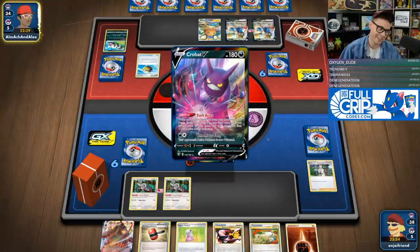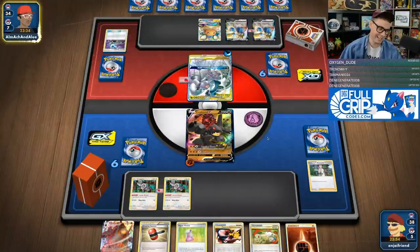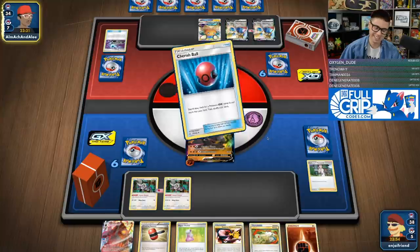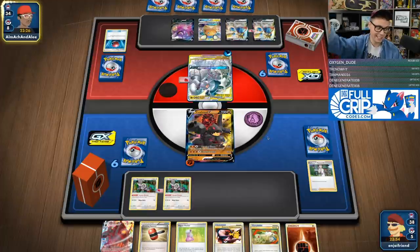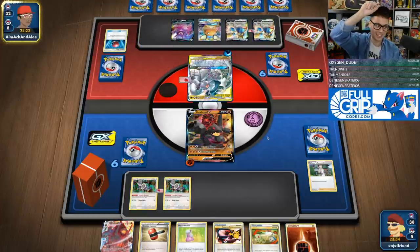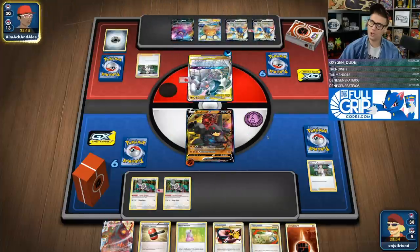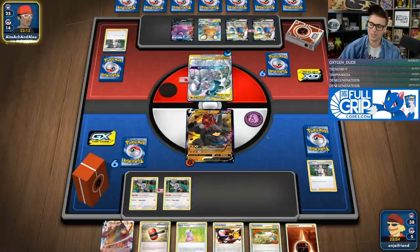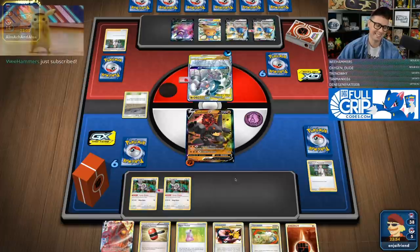Chat is saying every time I hit a Hammer and say I'm good at this game it makes them laugh. Jake says every time you Hammer an Energy off ADP, an Angel gets its wings — I also agree with that, which is why we're playing four Hammers. We're giving lots of Angels their wings today. Dave says flipping heads on anything is how we prove we're good — true. That's how you prove you're really good at Pokemon cards: flipping heads on Crushing Hammer.